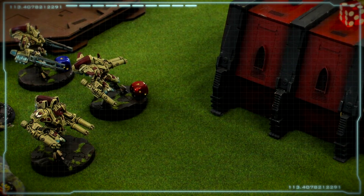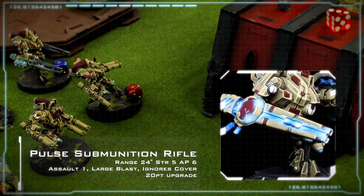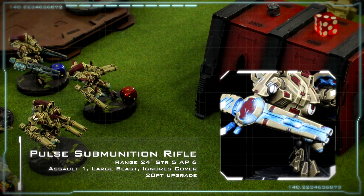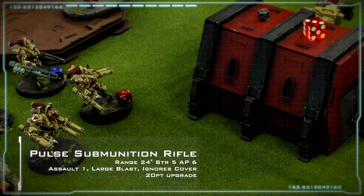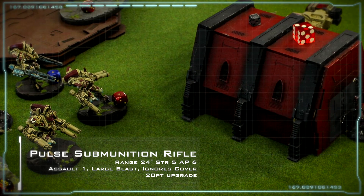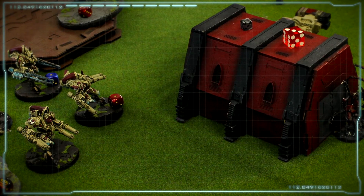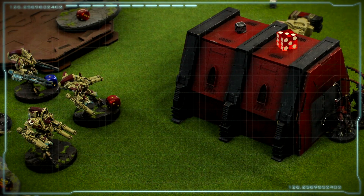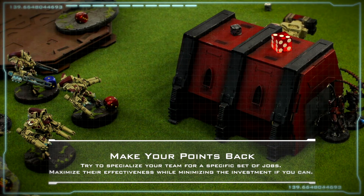The final weapon option that the Hazard Suits have at their disposal is the Pulse Submunition Rifle. This one clocks in at 20 points per weapon, and they can take two — so that's pretty hefty. If you want to equip two of these, you're increasing the model's cost by 40 points, and that's no joke. But this particular weapon has a range of 24, so it outranges all of the previous weapon options. It has a strength of 5 and an AP of 6, so it's on par with a burst cannon for strength, but the AP is worse. It's assault 1, large blast, and ignores cover. This is great if you're going to hunt down scouts or light infantry. The problem I have with it, like the rest of the Tau Army, is you have plenty of anti-infantry weapons. Do you really need this one? And at 20 points apiece, is it really going to be effective, or could it just make these guys a bigger target?